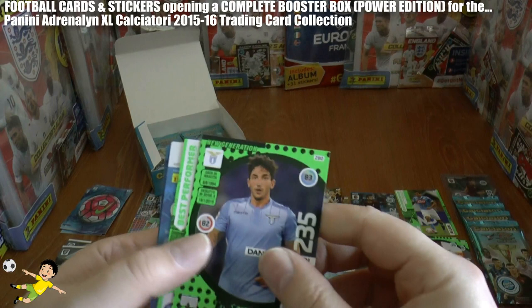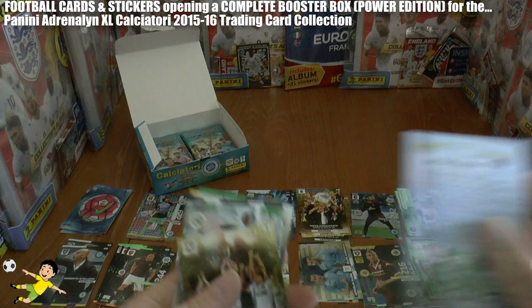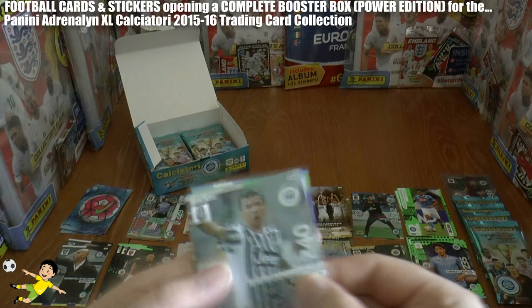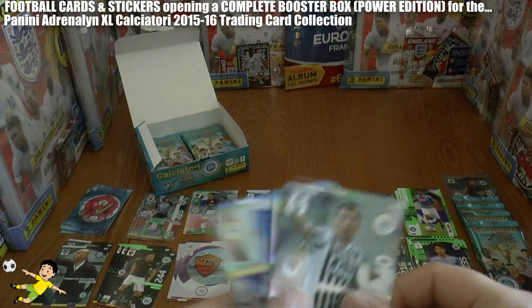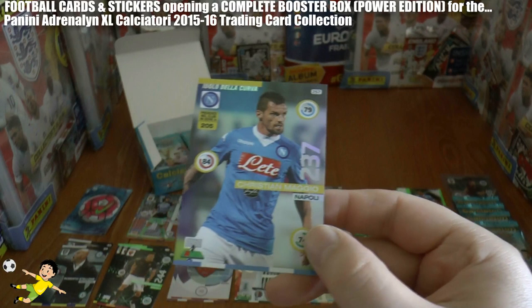Pack 8: we have Cataldi new generation, best performer Alan — we've got him before — and a booklet, which we'll set aside. Then Carpi celebrating promotion. And a champion card — Mario Mandzukic of Juventus, that's our next champion card. Followed by Divry of Lazio, and fans favourite Christian Maggio of Napoli.